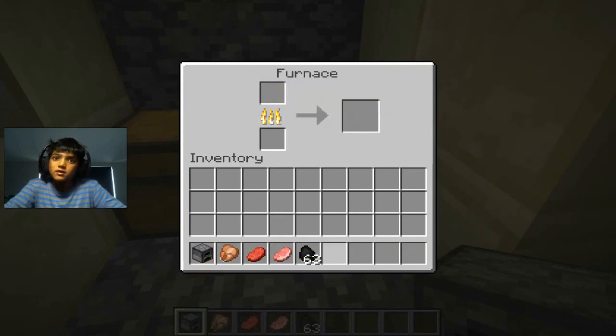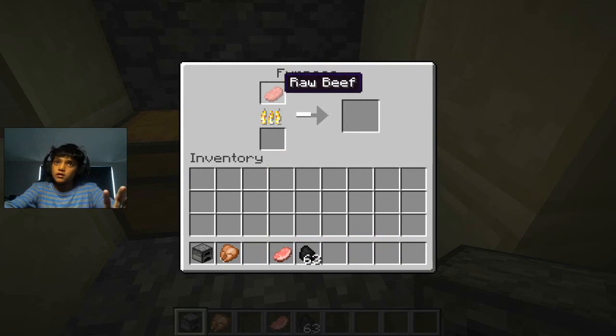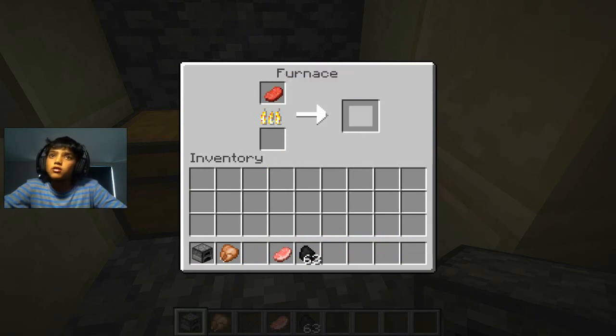Once the arrow is full of white, it will be cooked — cooked chicken! It also gives you experience in survival. If the fire sign is still there, you can put other meat in because it still has coal. So let's cook the steak — yummy steak — and the fire sign is still there.